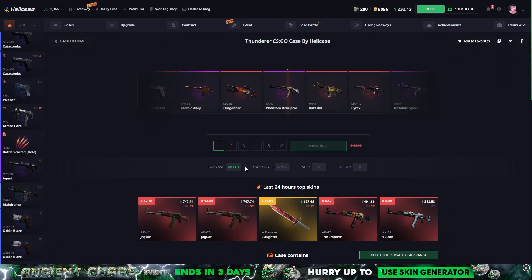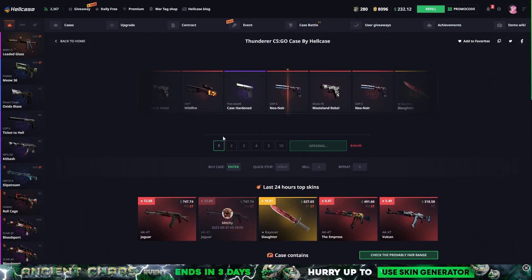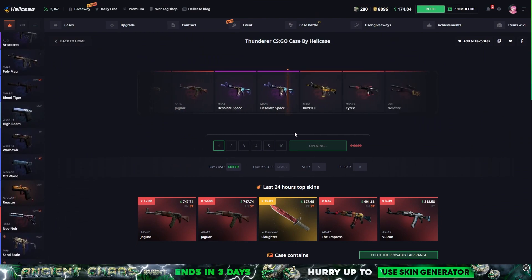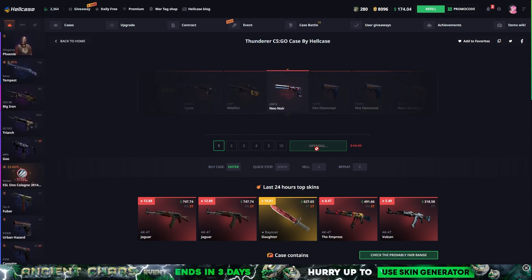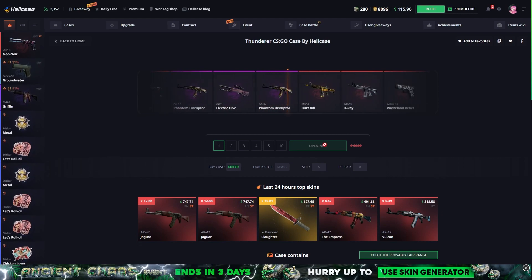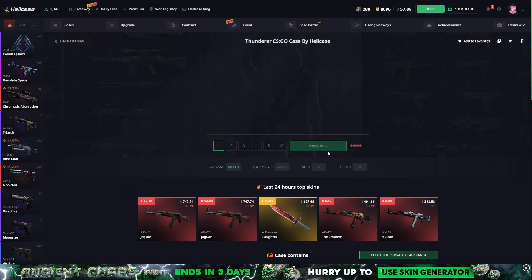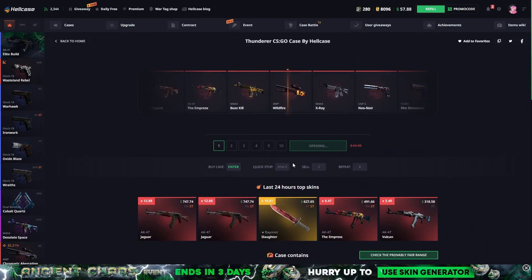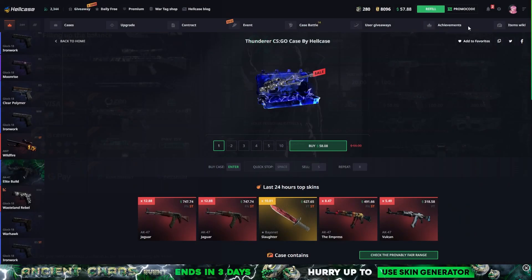Let's open the Thunderer. If we can get like a Jaguar for $700 that would be insane. Starting off with a Neon Noir which is pretty decent — $52, basically money back. We then got $74 which was actually profit, and a shard too, so that's nice. The Desolate Space is gonna be really bad, like four dollars — and it was. Oh nice, we got the Wildfire! That should be like a hundred bucks. $131, let's go!